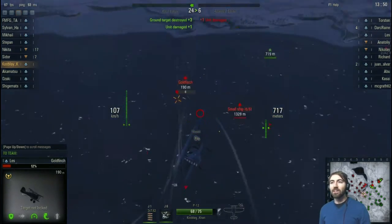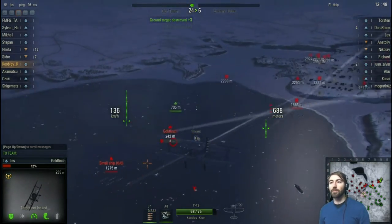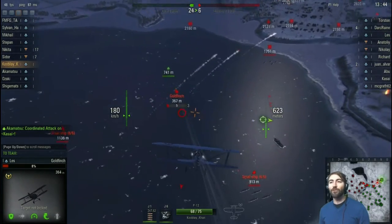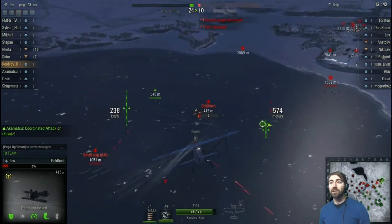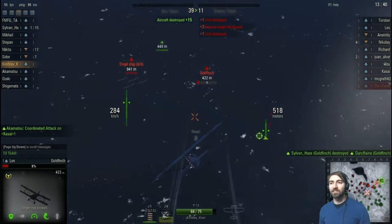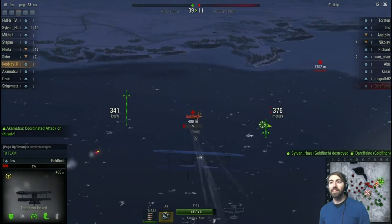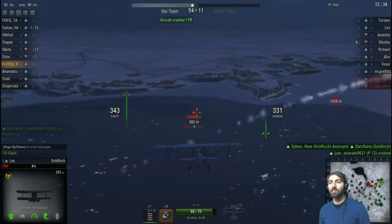If you look at the left side of my instrument panel you see the kilometers per hour — that's your airspeed, not your land speed. That's how fast air is going over your wings. The lower that number gets, the slower you're going through the air and the more likely you are to stall, so you're going to try to minimize your stalls.